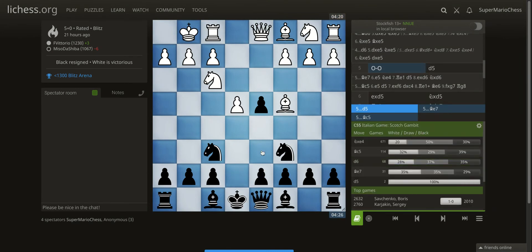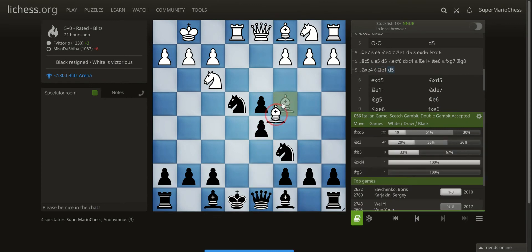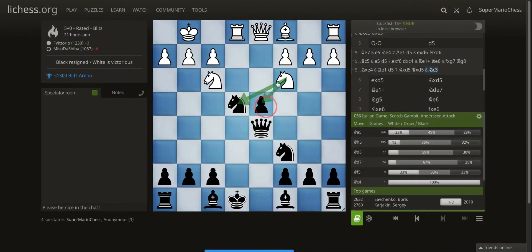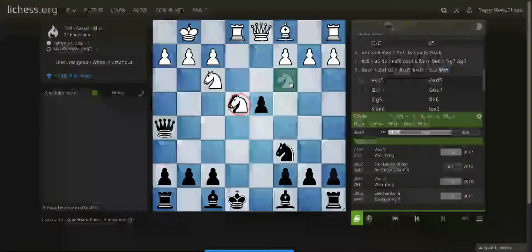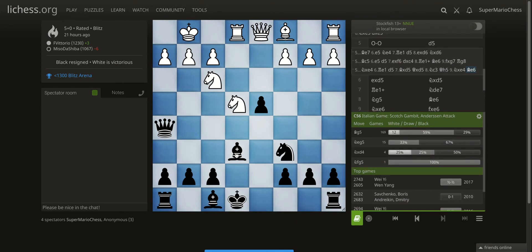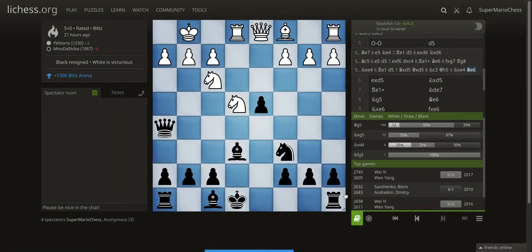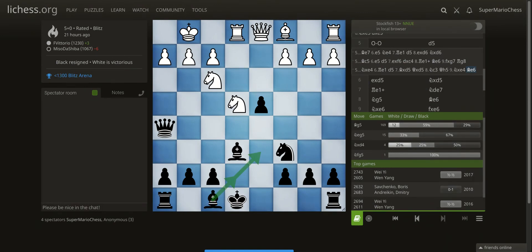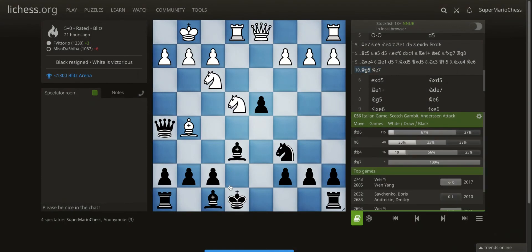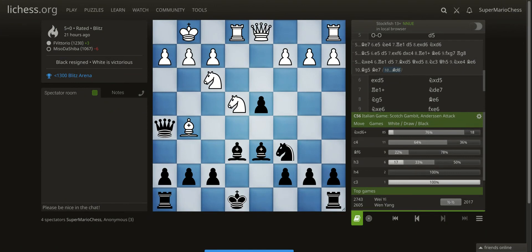Another option you had is taking this pawn: Rook E1, D5, Bishop takes, Queen takes, Knight takes, forking these two pieces. Now you have to choose between Queen C4 and Queen H5. If you play Queen H5, be really, really careful because there are some traps. After Knight takes, it's advisable to play Bishop E6. There are a lot of Grandmaster games in these positions. What you don't want to do is play Bishop to E7 — you want to develop your Bishop to D6. If he plays Bishop G5, don't play that move — it's losing. Instead, play Bishop to D6, and this is where knowing theory really helps you win games.